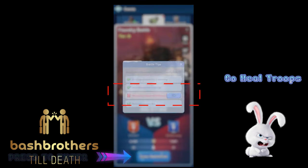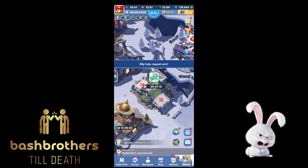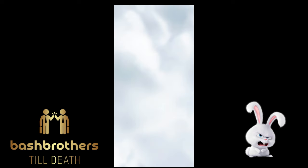I screwed up here — I have wounded, so you've got to go to the infirmary and heal before you enter the Foundry map. So we're gonna heal and I'm gonna join real quick.